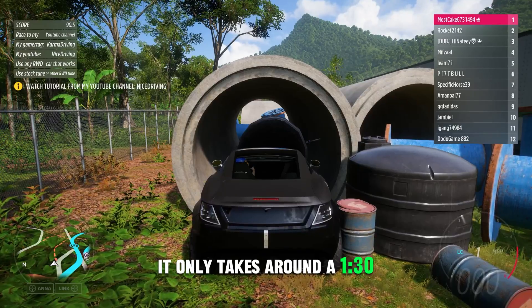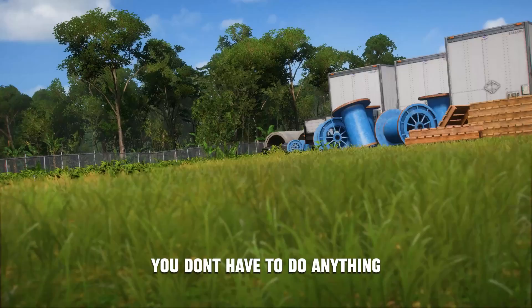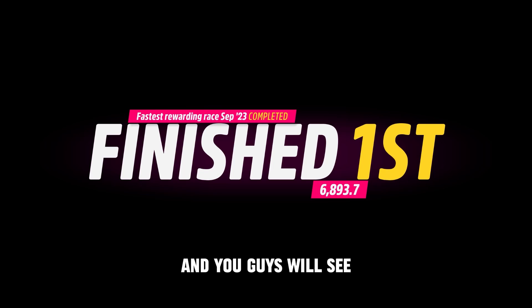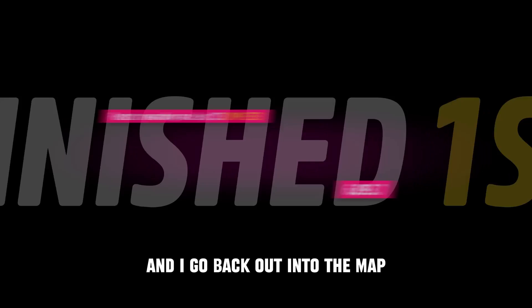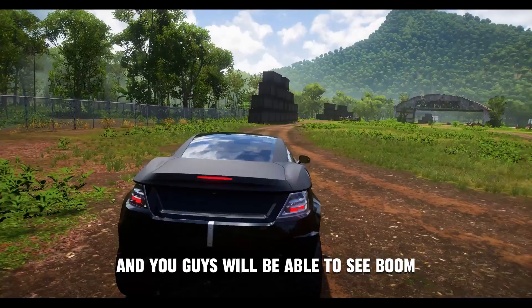It only takes around a minute and a half and the race will suddenly just end and you'll place first. You don't have to do anything — you'll be placed first and get significantly more points than everyone else in the race. As soon as you finish and go back out into the map, you'll see the XP and credits you're granted. Crazy glitch — so easy to use, literally takes two minutes.